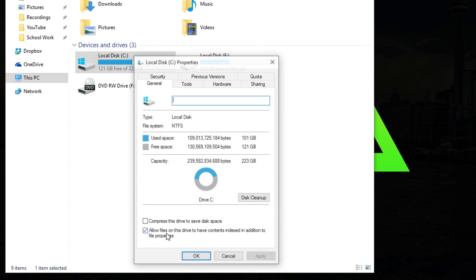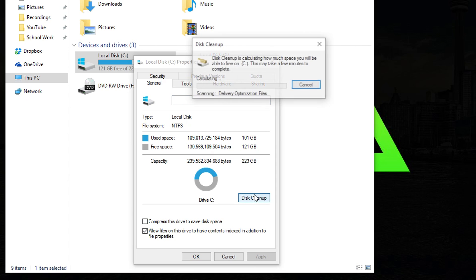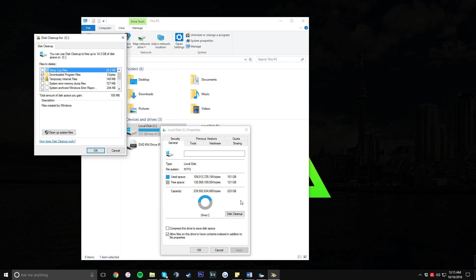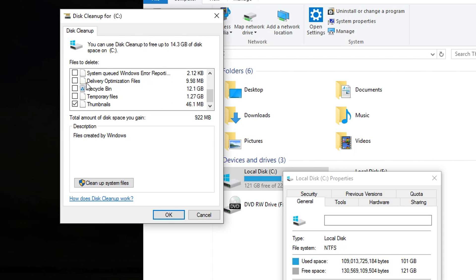Right-click on the C drive, click on Properties, and once you're there click on Disk Cleanup. It will calculate how much space you'll be able to free on your computer. Go ahead and click on every available option — what this is going to do is clean up any junk files you might have.